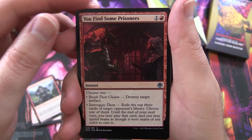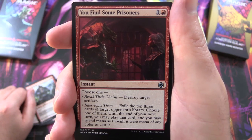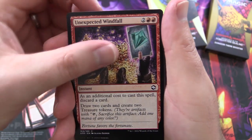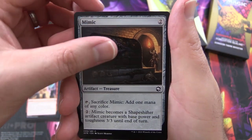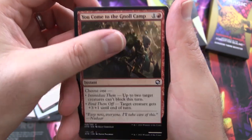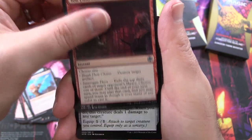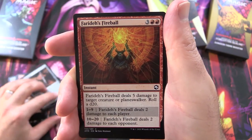Hoarding Ogre again. You find some prisoners — I like the flavour on these. Choose one: break their chains or interrogate them. Jaded Sillsword, Plundering Barbarian again, Unexpected Windfall — hopefully what we're going to find in this pack — Mimic, that's fun, Tiger Tribe Hunter, you come to the Gnoll Camp, Chaos Channeler again, another Mimic, Rapier, you find some prisoners, Spare Dagger.